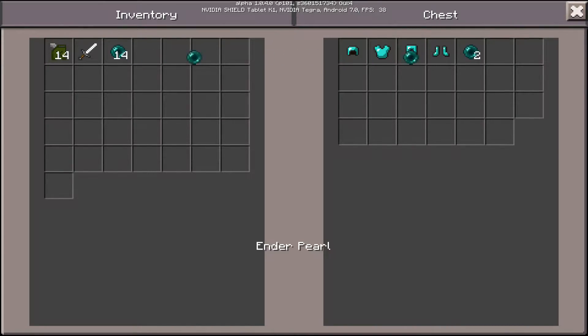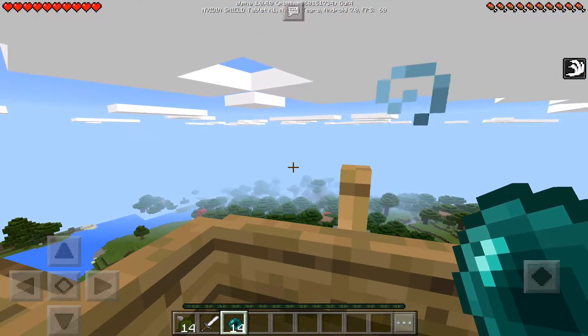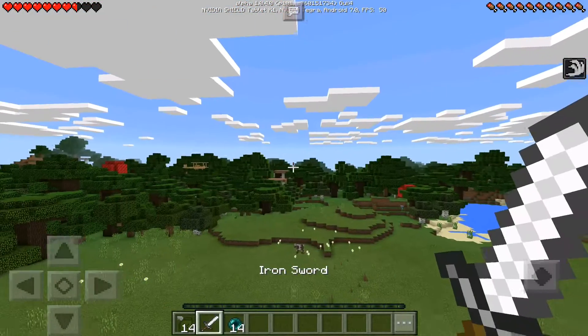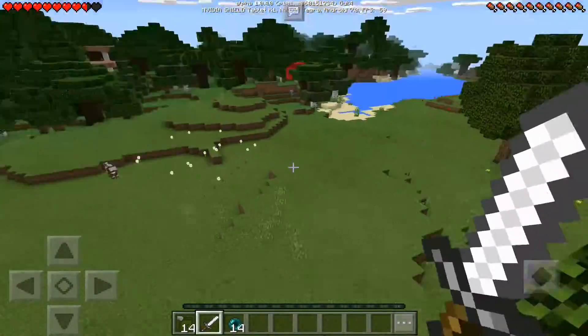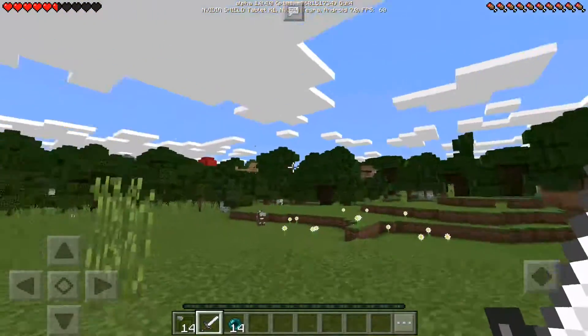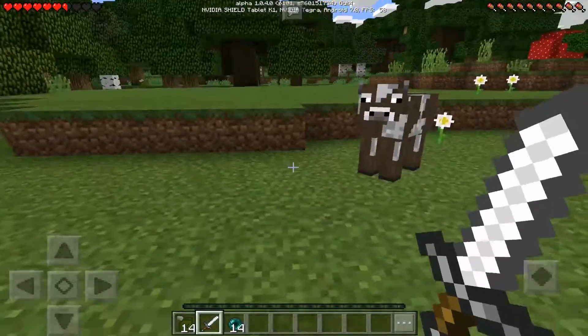I tested whether an ender pearl would teleport us along with the plane, but it did not work — though it was worth trying. If you guys want to go from place to place, this is basically what you want, and you can carry storage with you. Look at the plane we just jumped out of.